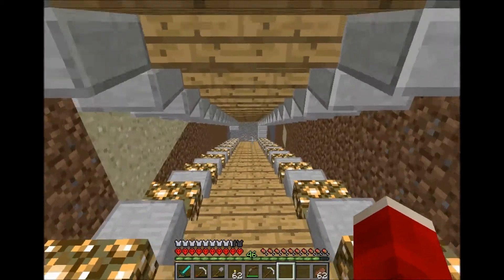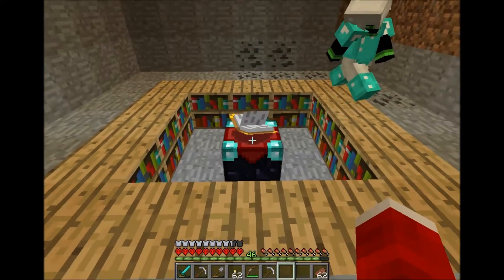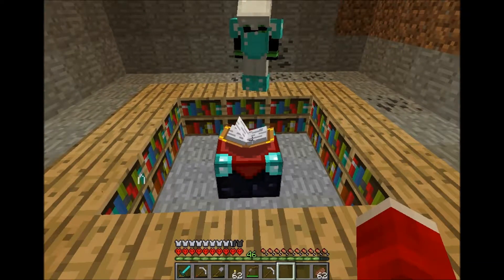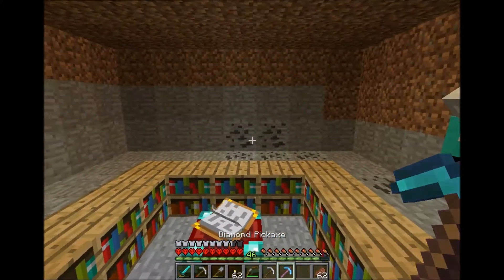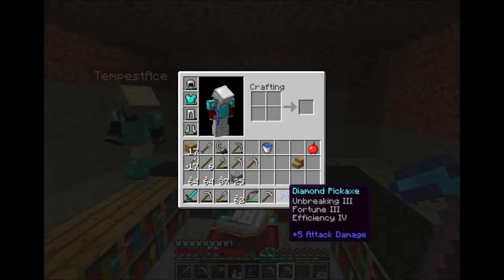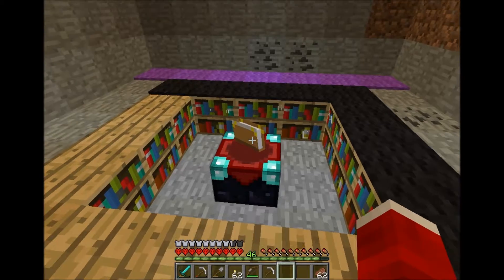I'm going to go for a different design for the enchantment table this time. Let's see what you get — you've got at least 30 levels, go for it on that pickaxe. Oh my god — Efficiency 4, Unbreaking 3, Fortune 3! That is fantastic. This is as good as it gets — you don't get a better pickaxe than this. When you find diamonds, call me!